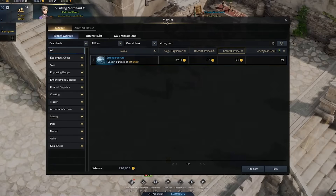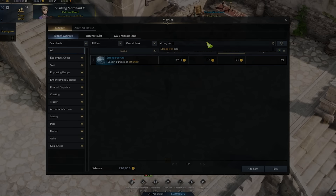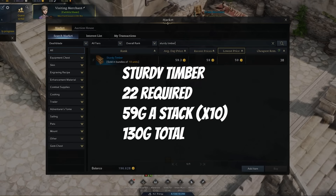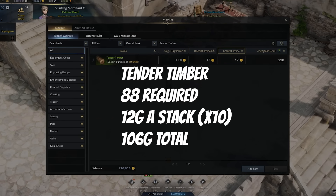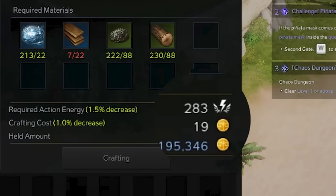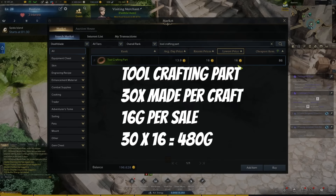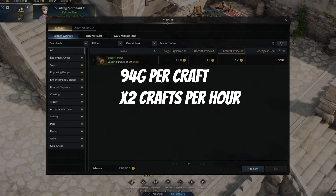Let's go to some numbers. The material costs are: 73 gold for strong iron ore, 130 gold for sturdy timber, 61 gold for heavy iron ore, and 106 gold for tender timber. Don't forget the 19 gold crafting fee in the workshop and the 30 gold market fee. Take the gross sales, subtract the costs, and you have your net profit per craft.